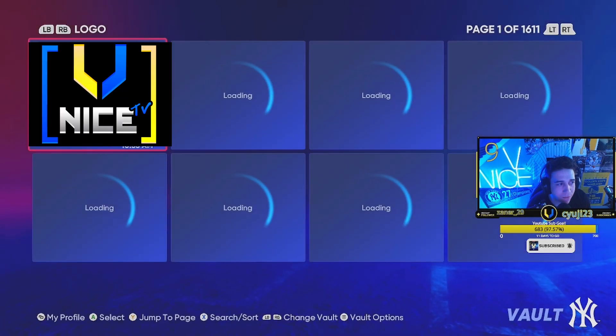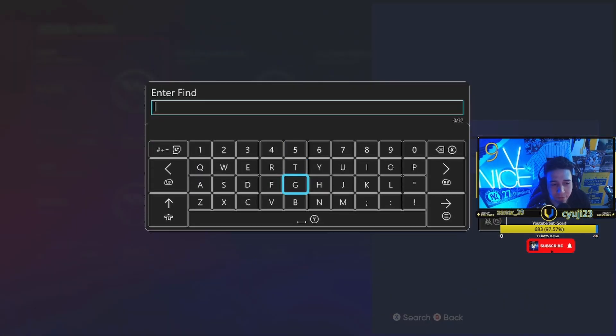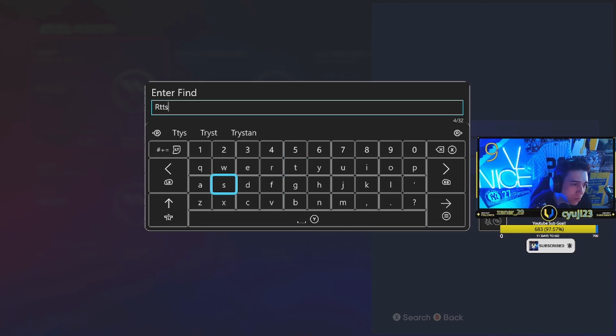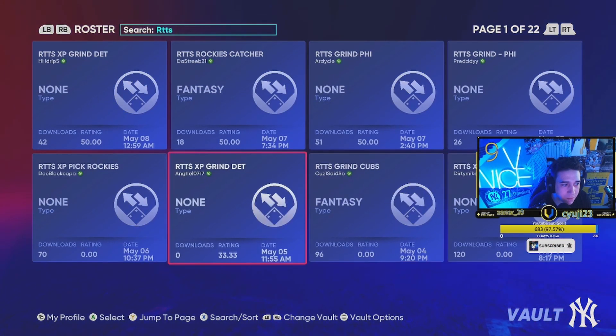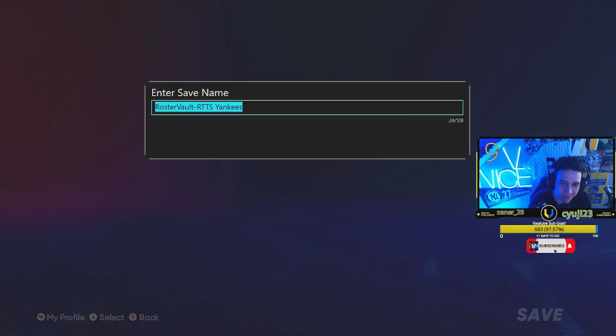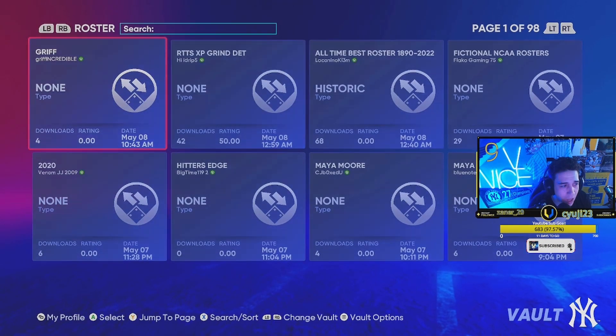First, you want to go over to Create, then go over to the Vaults. Press the right bumper or R1 to go over to Roster, then search and find Road to the Show. You'll find a bunch of Road to the Show grind rosters and they'll have the teams listed. I usually look for the one with my favorite team — it doesn't really matter. Save it to your slot.